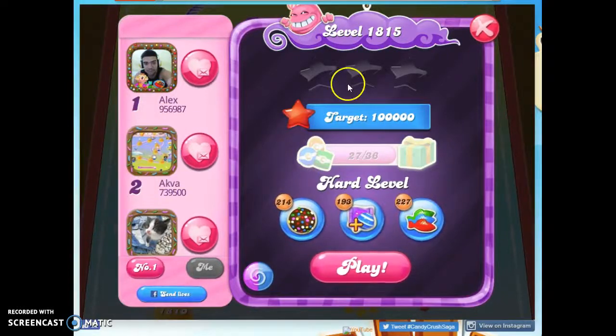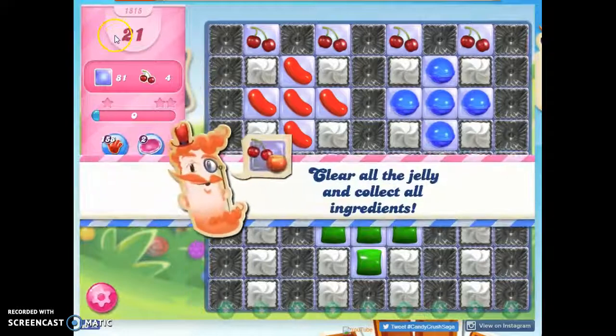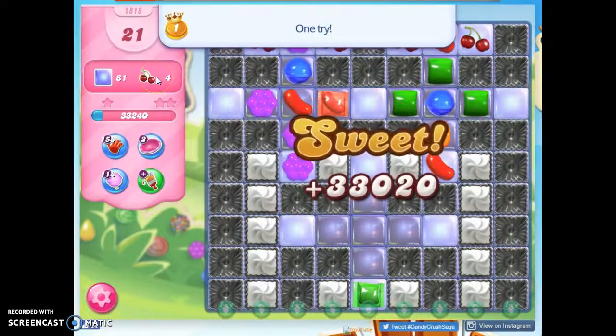Hi friends, this is Suzy, your Candy Crush Guru, here to help you solve the puzzle of level 1815, which is a hard level, where we have 21 moves to clear out 81 jelly and collect 4 ingredients.